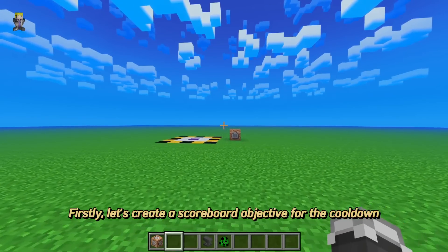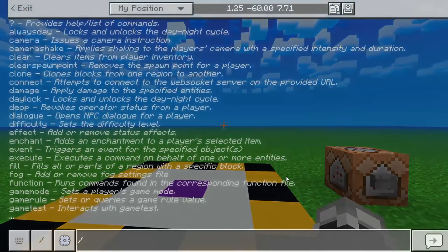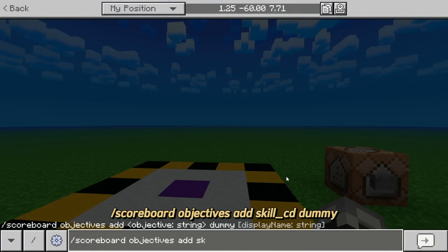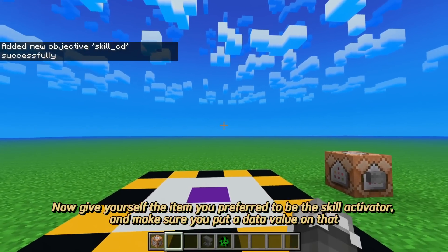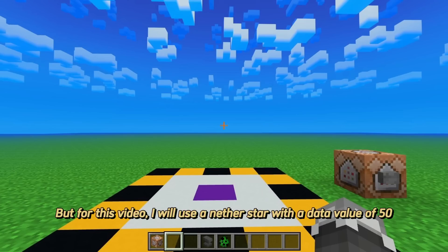Firstly, let's create a scoreboard objective for the cooldown. Now give yourself the item you prefer to be the skill activator, and make sure you put a data value on that. For this video, I will use a nether star with a data value of 50.